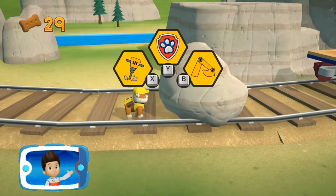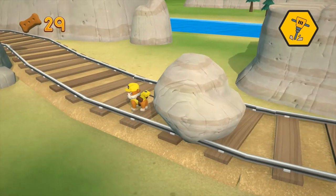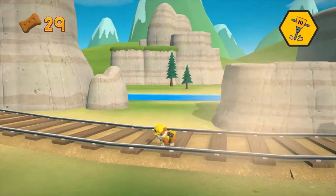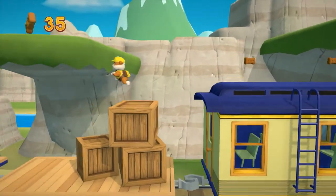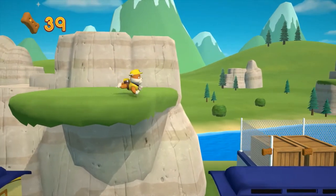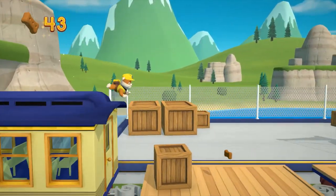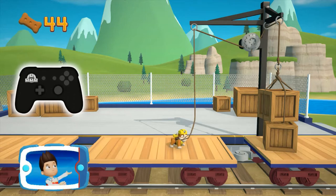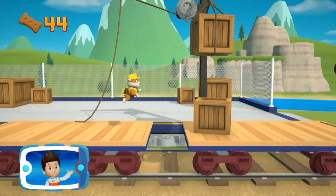Pick the pup ability that will help you keep going. Collect all the pup treats in a mission to earn special pup treat awards. To pull the rope to the left, move the left stick. Go quickly — you have to get through the path before it closes.